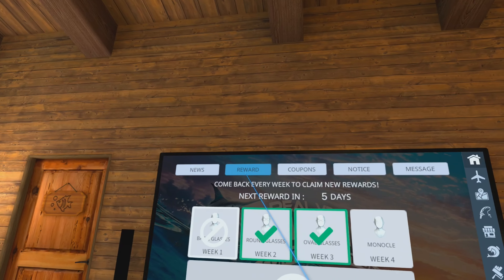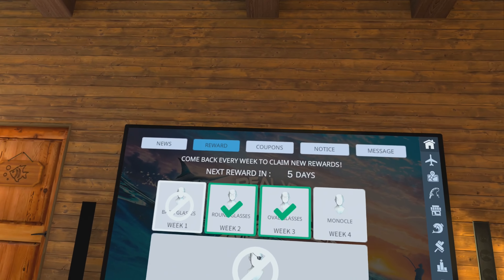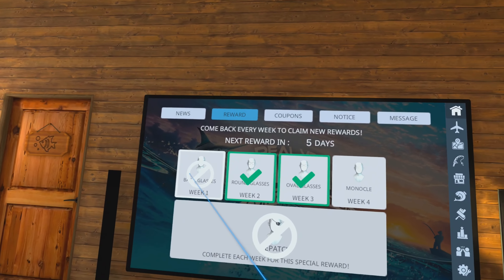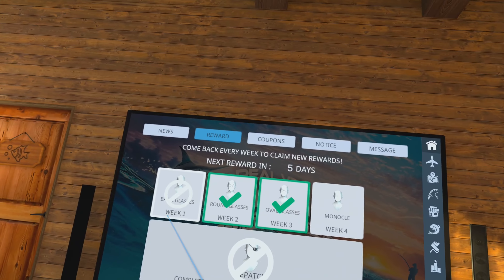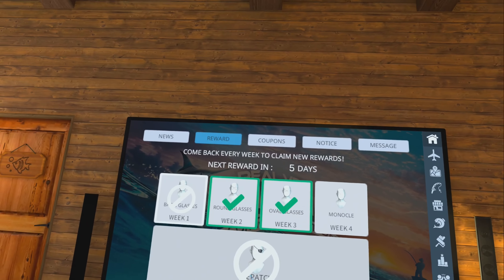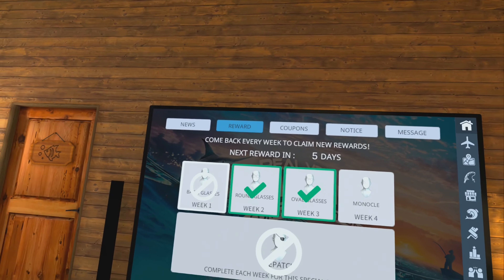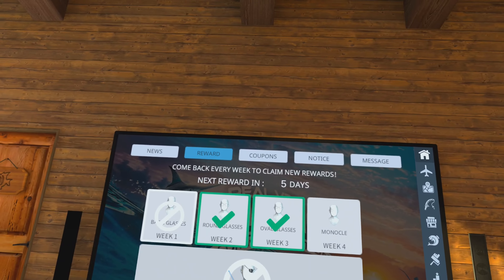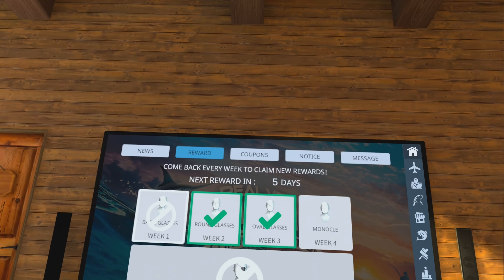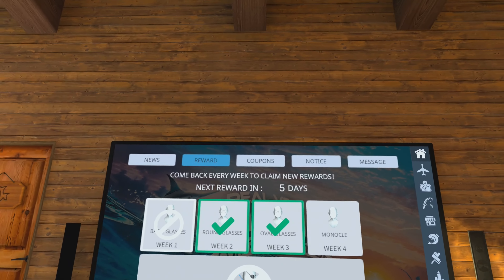The next tab is Reward. I did miss my first week of rewards — I was out of town on a business trip. But if you complete all four weeks of rewards you do get a fifth special reward. Usually it's something pretty cool — a cool shirt, cool hat, in this case an eye patch. All you have to do is log on to the game and it gives you your weekly reward. Just logging in, that's all you've got to do.